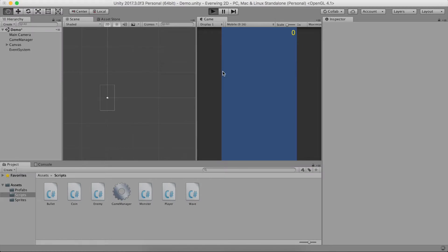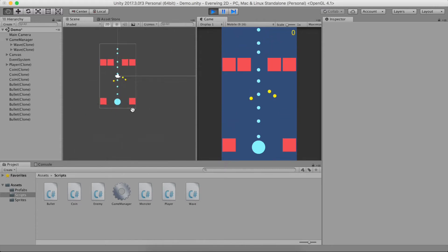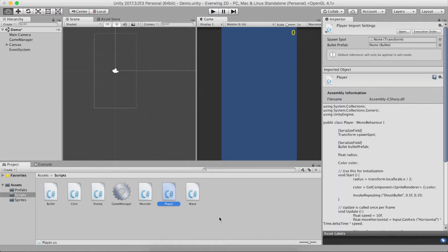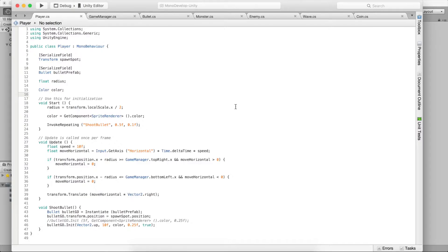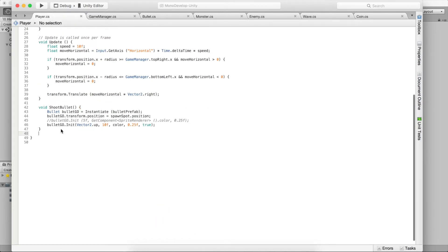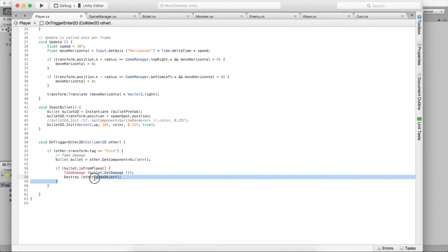Now if we run this, the coins explode away from each other and delete when they're off screen — you can see that in the Scene view, they don't exist once they go down. Now we need a way for the player to collect coins. In the Player script, we detect coin collisions using OnTriggerEnter2D, identical to how we checked whether an enemy collided with a bullet. Instead of checking for a bullet, we check whether we collided with a coin.